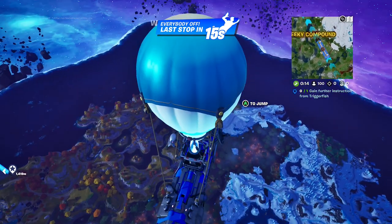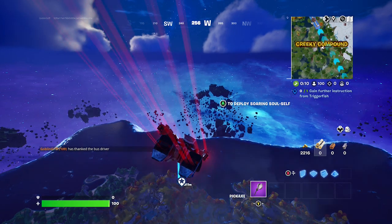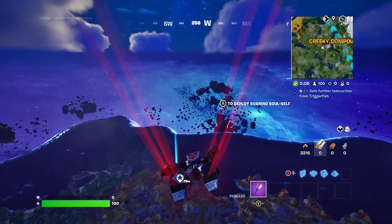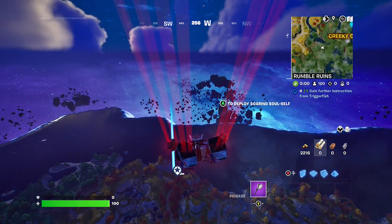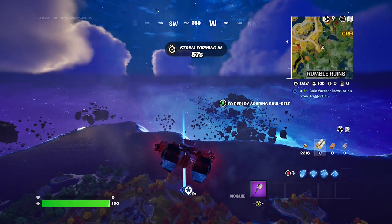So go ahead Grif, just jump from the battle bus and head on over to Triggerfish. Keep in mind friends, when you need to interact with an NPC, you cannot do the quest in Team Rumble. He's in solo mode right now.